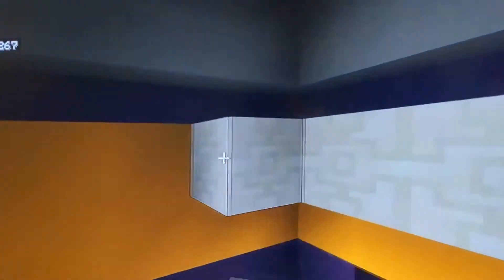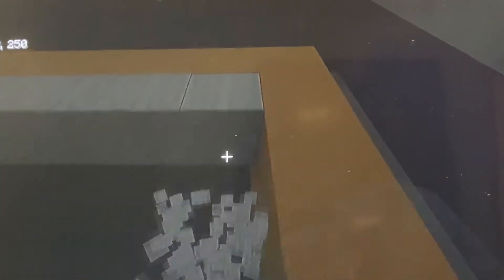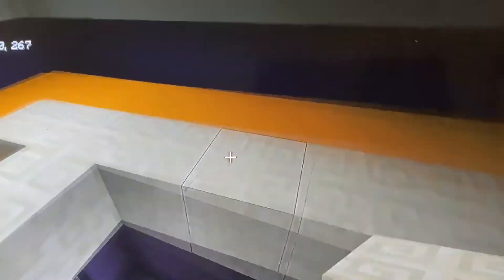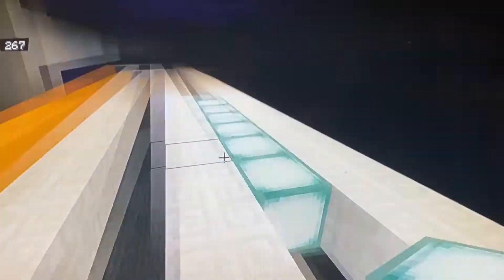On the very top row, wrap some chiseled quartz around for the ceiling. Grab your sea lanterns. At the back and front of the store, remove this row of chiseled quartz and use gaps of one instead of two. Extend all these rows to the end and place sea lanterns in between to completely fill up the ceiling.